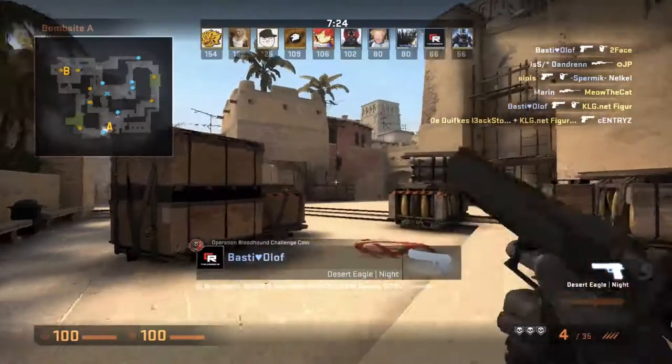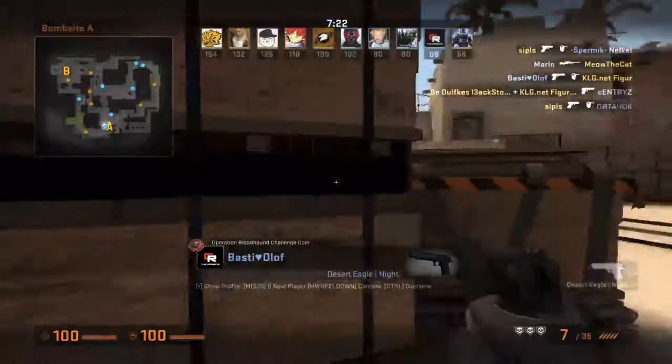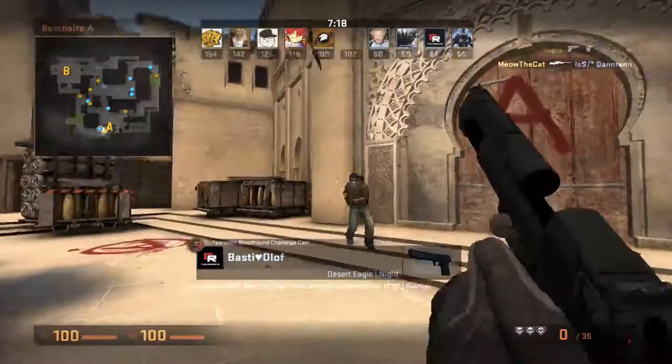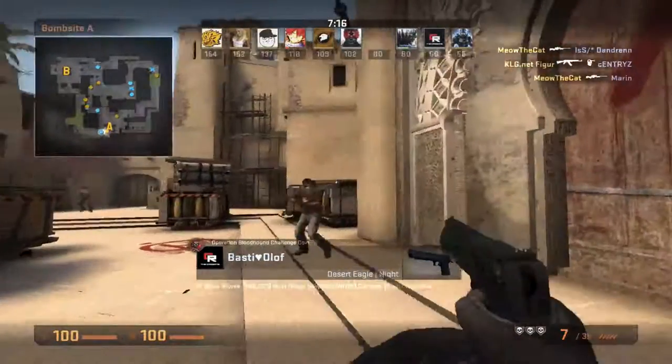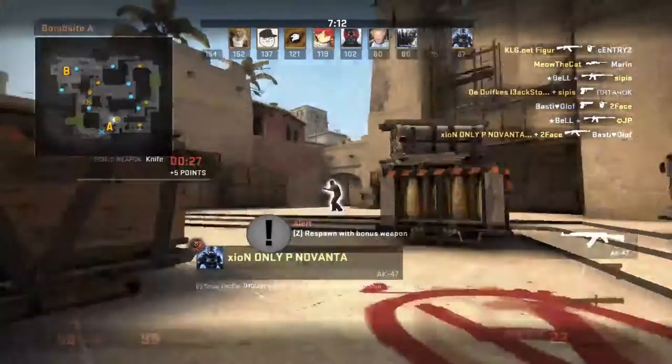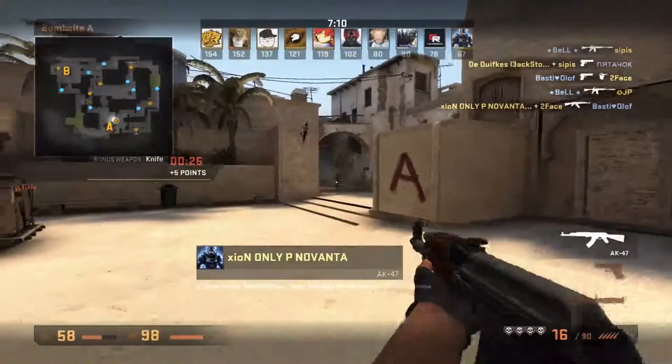Those are my keyboard binds. I did not mention U and enter because those are just for entering chat and I barely ever use them. I also have mouse binds.